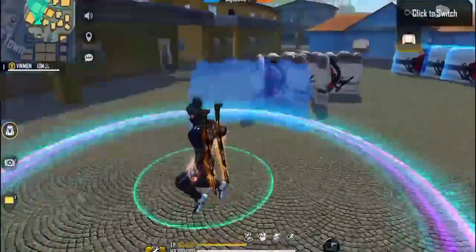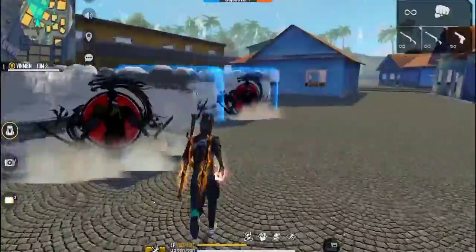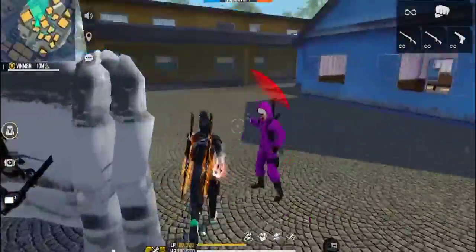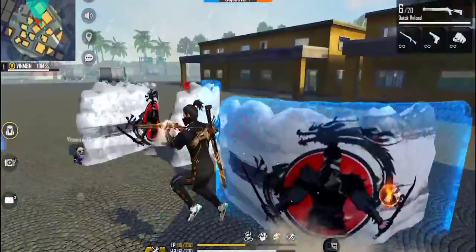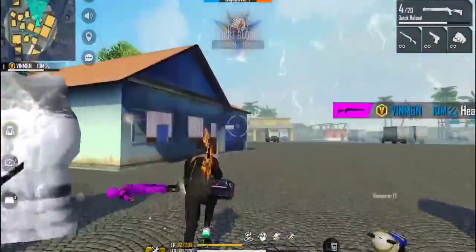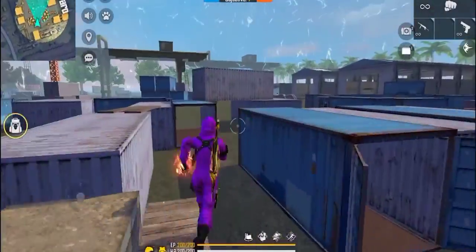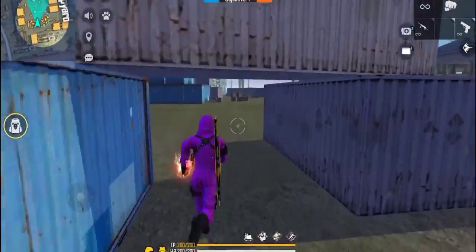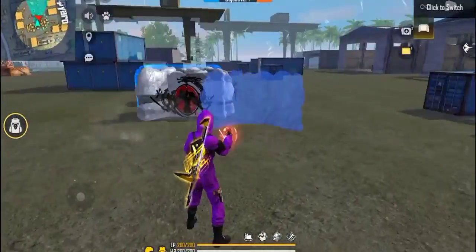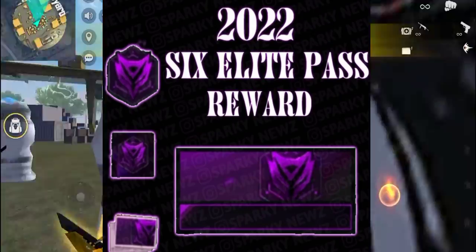We will see the 2nd update in the OB32 update. If you look at that, we did not finish the last 2021 year. You will see a continuous LED pass on Free Fire — a 5 LED pass or 6 LED pass on Free Fire. You will also see an avatar banner, and we will continue into 2022. You will see a Free Fire app update.